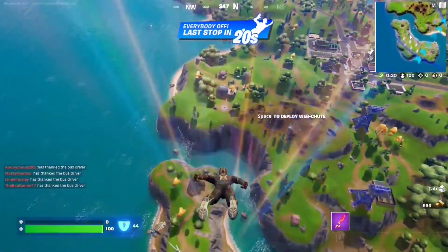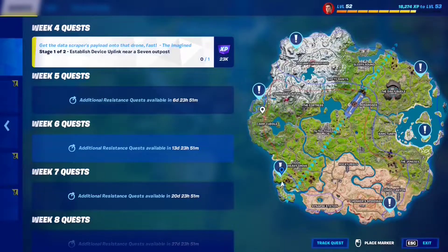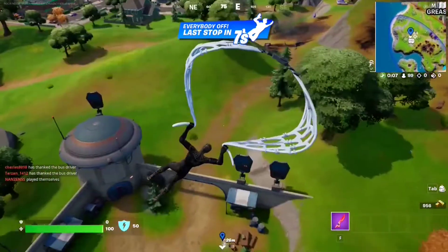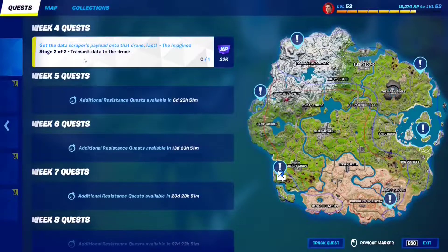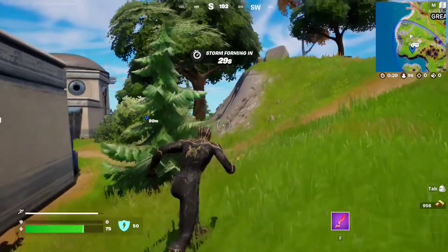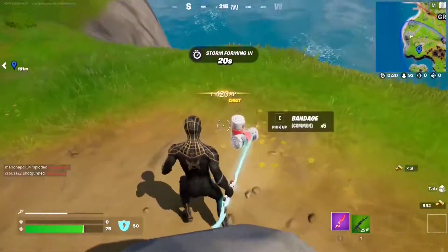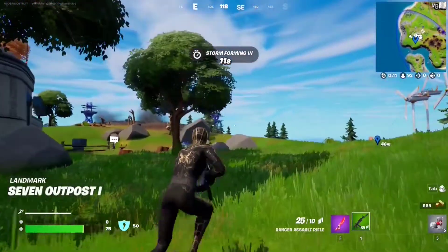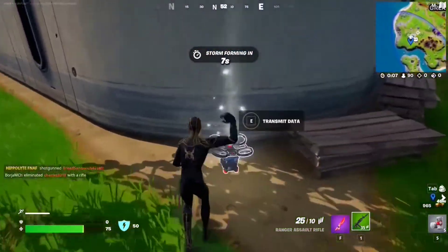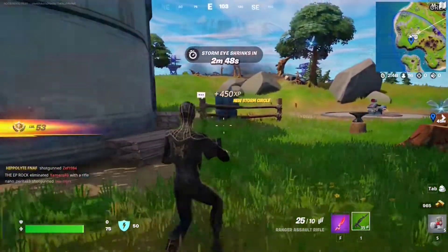For this Week 4 Resistance quest, Stage 1: establish a device uplink near a Seven Outpost. There are six outposts — go to any. The hologram is right next to the entrance, step on it to unlock Stage 2. Stage 2: transmit data to the drone at the Seven Outpost. Find the drone right here — transmit data to it. Stage 2 out of 2 completed.